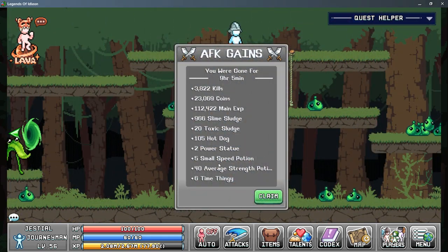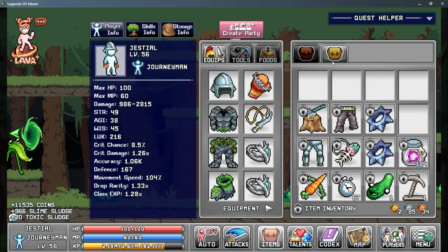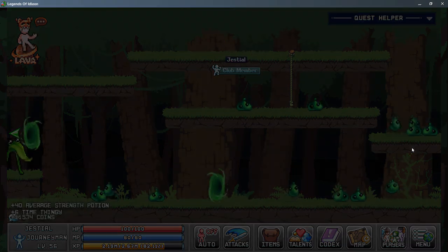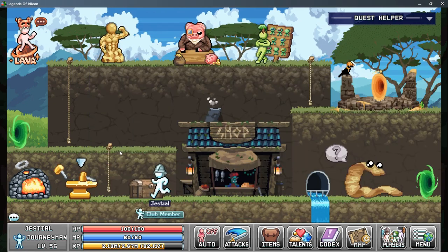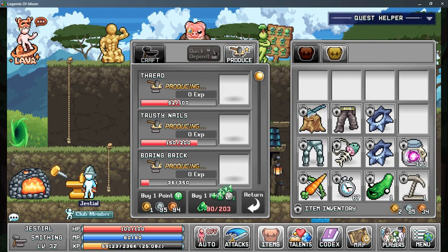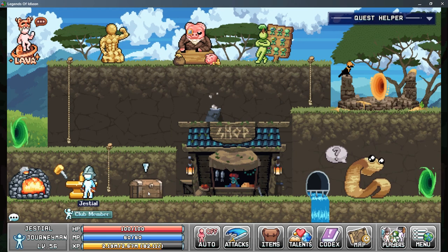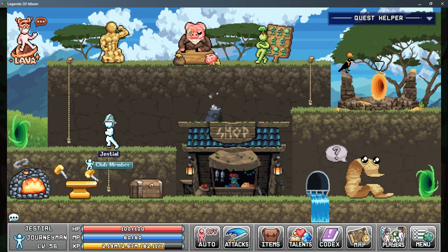Here are the AFK gains for the slimes. Didn't really get too much, but we did get some slime sludge, so that's nice — and a few more time thingies. We're at 67 out of 250. Let's go turn these in — probably not going to get too many points, but it's kind of a start. After 9 hours I didn't even max out my thread, so that's pretty good. That only gave me like 5, so we'll just put it all into speed.